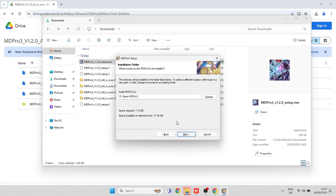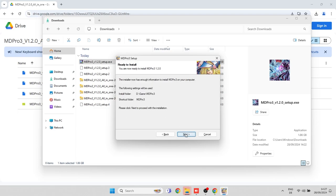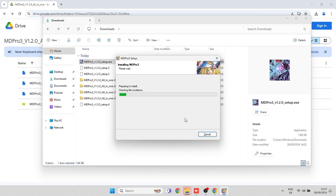After launching the setup, choose a folder where you want to install the game into. For me, D:\games\MDPro3 is fine, so I'll confirm the setup. Now you have to wait some time again for the setup to unpack and copy all files, so be patient.